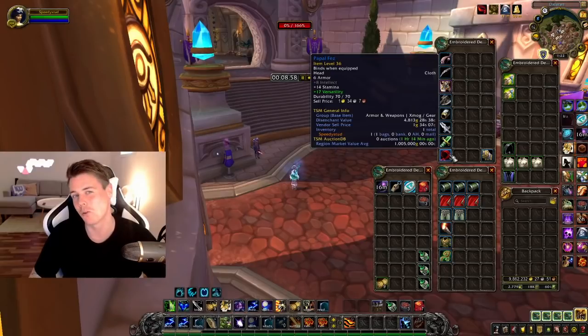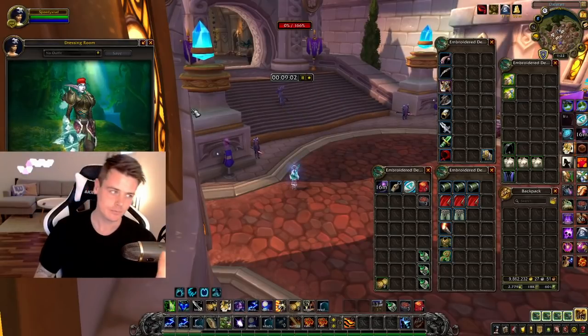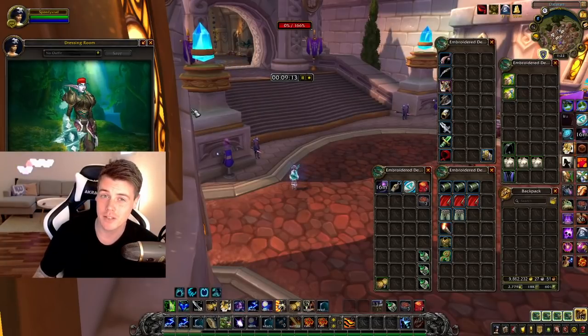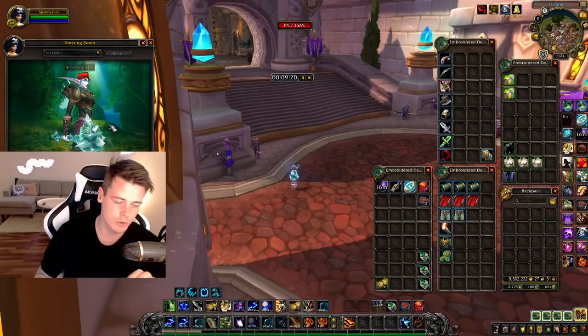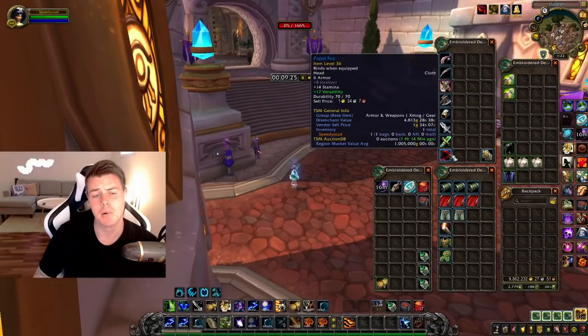I did get a super item — I got the almighty Papal Fist. It's awesome that I got it, though it kind of sucks that it was the Papal Fist out of all the super items because I've received it before. I'd like a super item I haven't gotten yet. I've sold my previous one for like a million or two million gold — I don't remember exactly — and I will sell this one as well, but it took me about eight months to sell the previous one, so it's going to take some time.